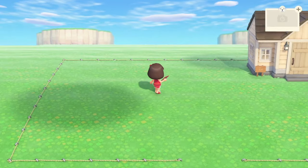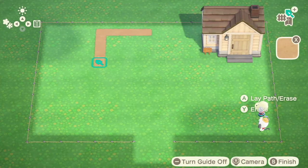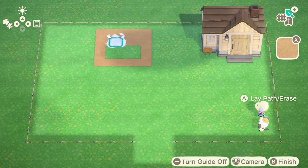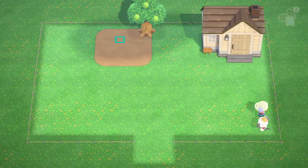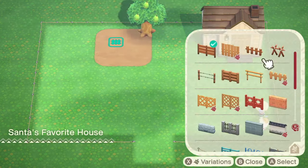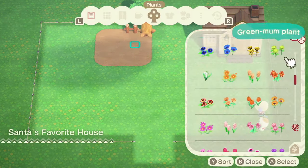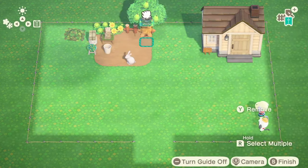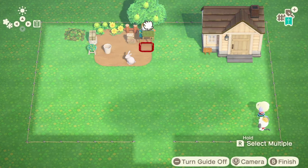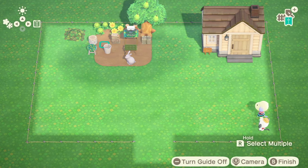So the first space filler I'm going to do is a four by four space filler and I'm just going to keep this patch of dirt here. I actually don't use any custom codes for any of these space fillers, so you guys can definitely scale up or scale down whatever fits your space. This here is just a little riding spot out in the spring with a bunny and some flowers.